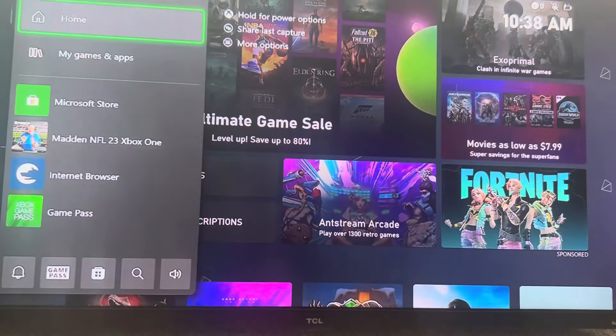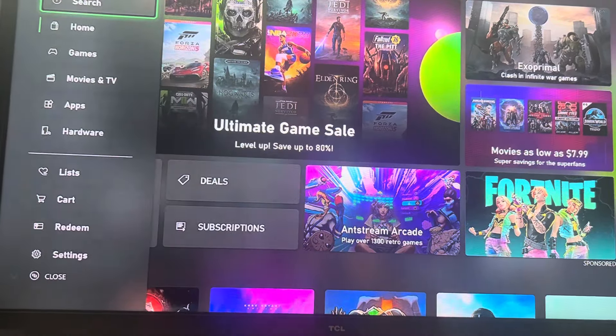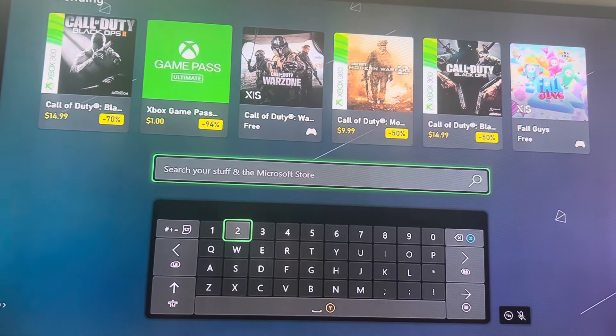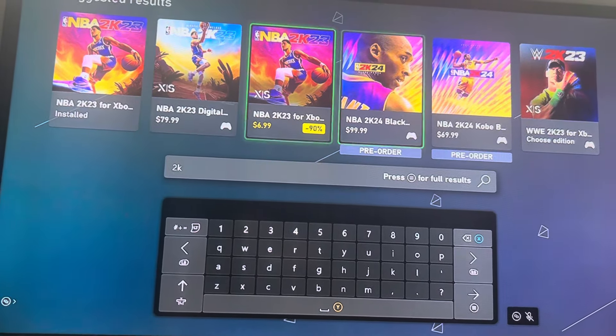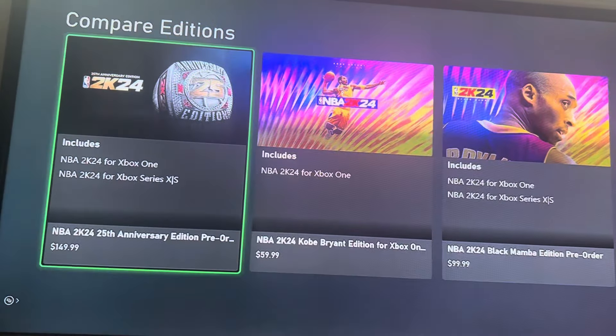So what you want to do, go to the store. Once you go to the store, go ahead and type that motherfucker in, you see what I'm saying? 2K24. Right here. And like I said, it works for any version and shit too. But these are steps you want to follow right here or it won't work.